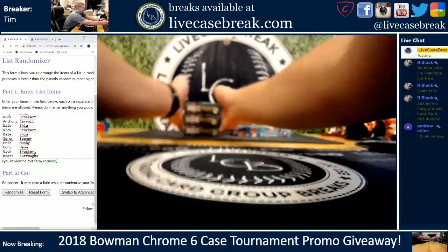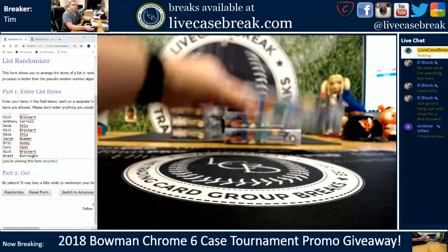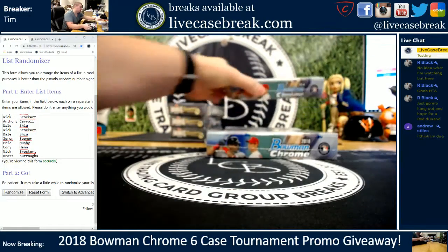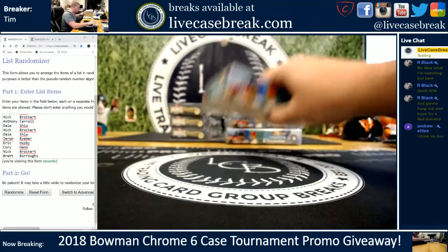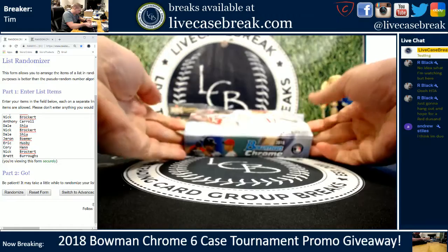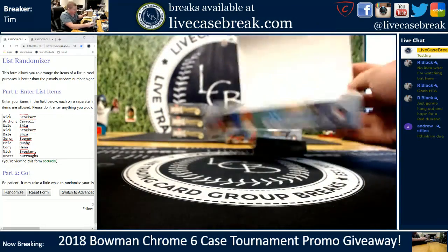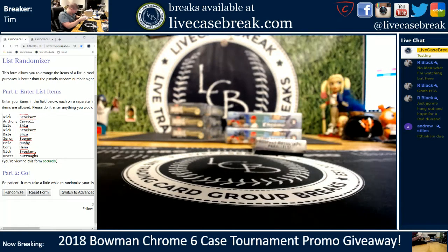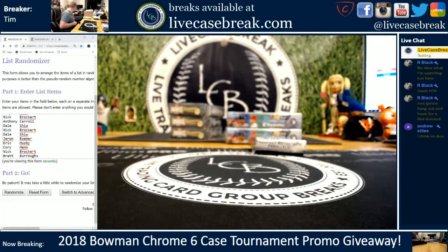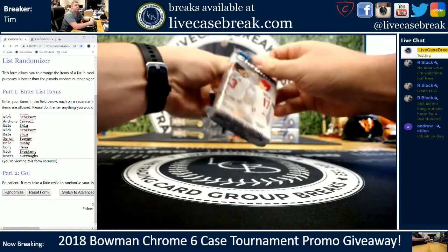Three boxes of HTA and three boxes of the new Archive SIGs Retired Edition. We're going to do these in order. Box one, so this will be spots one, two, and three on the random. Andy was talking about this earlier — he said spots three, six, and nine should be the best. That's generally where the colored auto is in an HTA box if you get one.